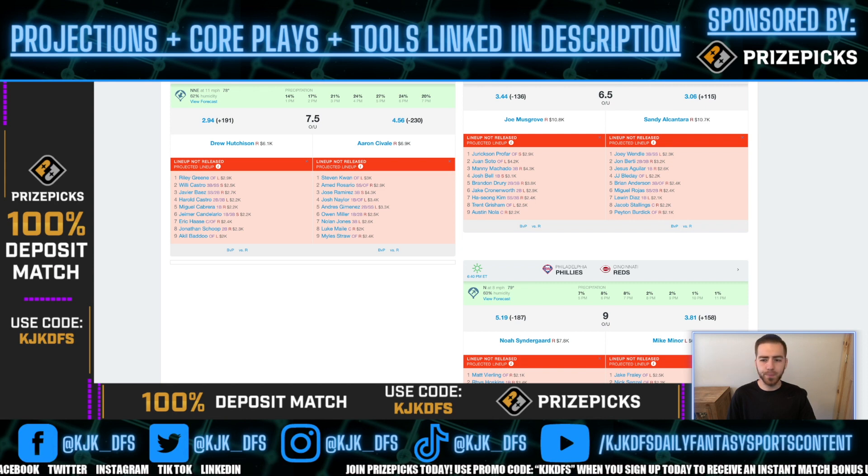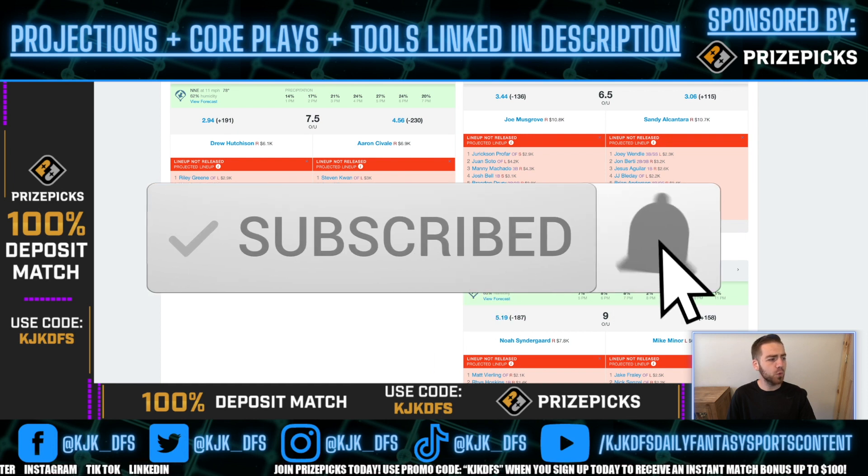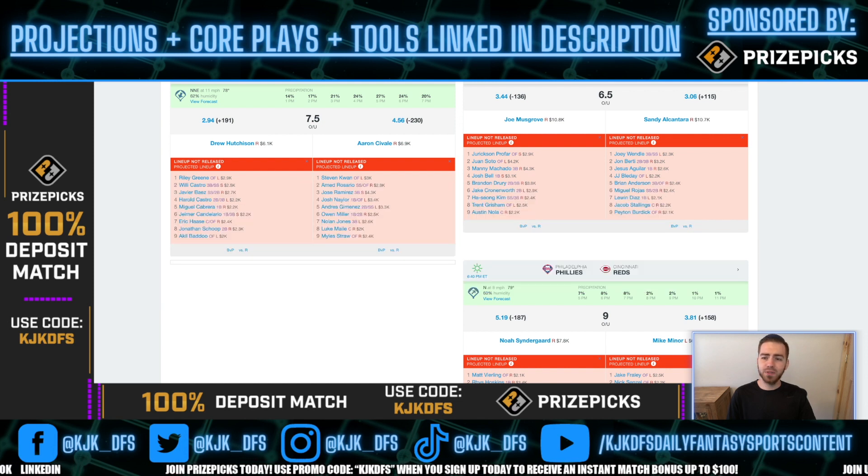Starting from the bottom up, Burdick has a 33% K rate, then you've got 23, 24, 11, 26, 24, 21, and 19. It's pretty much two low strikeout guys in this lineup — Joey Wendell at the top and Miguel Rojas in the sixth spot. Other than that, you're looking at about a 20-plus percent K rate against every single hitter, and Musgrove's pitch count is way up.